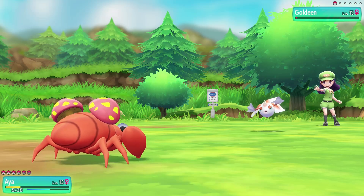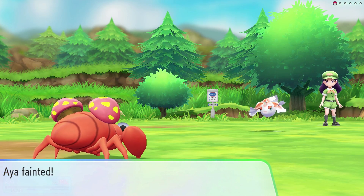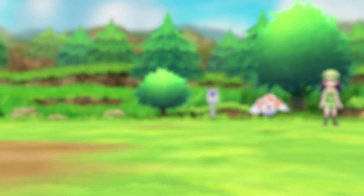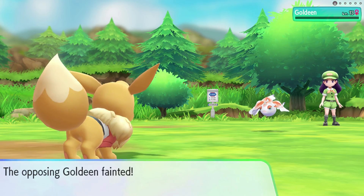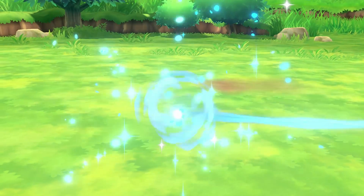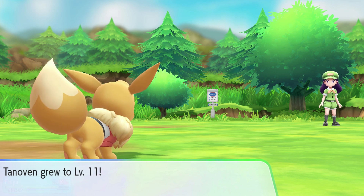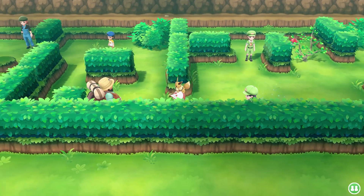I could have used a revive just to get the experience on Aya, but Goldeen's not worth that much experience either. Let's go back and heal and then come right back to show what to do with the second trainer. The idea is you go down and slowly walk up to him - when you get to the side of a trainer, they'll walk toward you. You have to get them to walk out far enough that you can get behind them and grab that item. If you don't do it right, you have to come back quite a bit later.